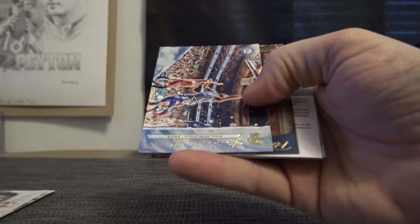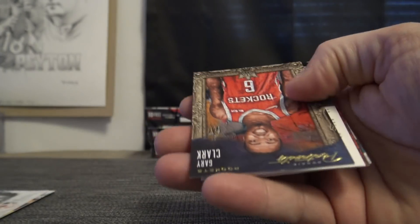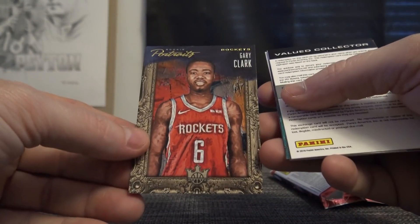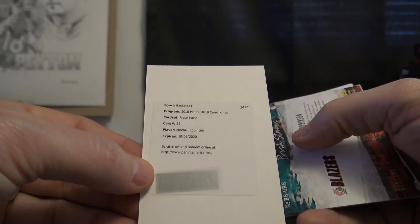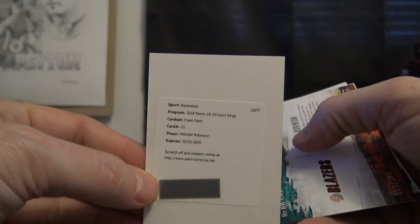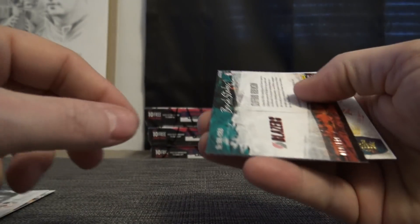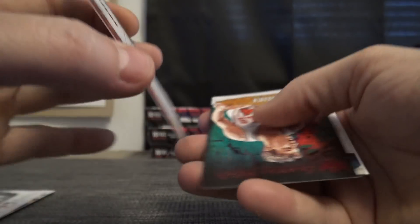Got a redemption in this one. Joel Embiid is 20. Gary Clark is 86. Redemption — Mitchell Robinson fresh pink 33. Ugly Nugend, you get the Mitchell Robinson autograph. Speaking of Robinson — 19 of 149, Cliff Robinson.